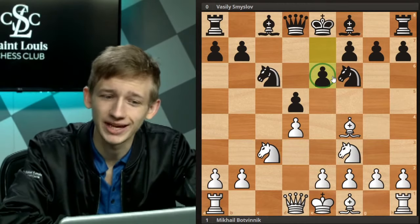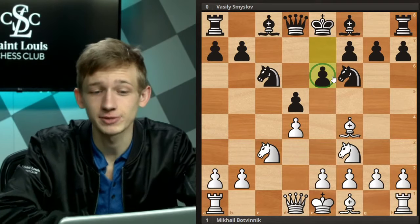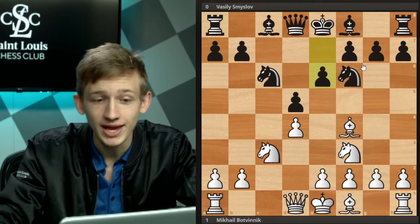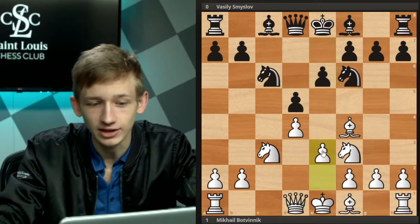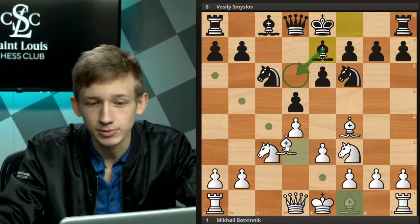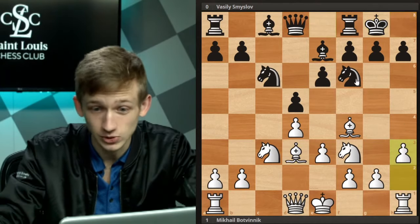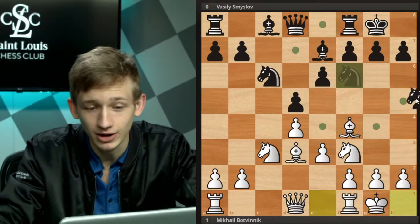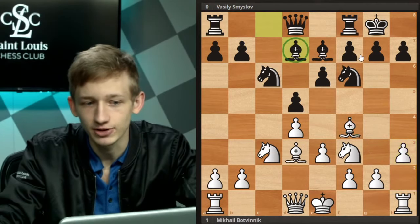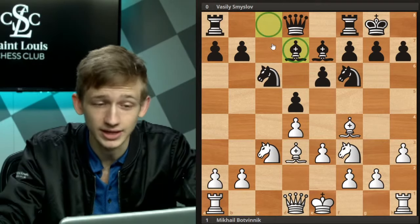Smyslov actually goes e6 in the game. Playing the Exchange Slav yourself, you do face a lot of players willing to just play e6 — saying okay, I don't need my bishop outside my pawn chain. In my opinion this is actually going to be a less accurate line for black than bringing the bishop outside the pawn chain; it's a little bit less comfortable to have this bishop back on c8. Botvinnik plays e3, and Smyslov chooses Bishop e7, keeping this bishop on the board rather than going Bishop d6.